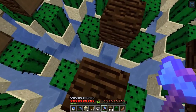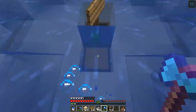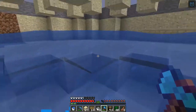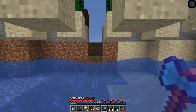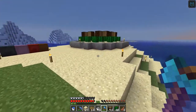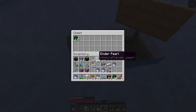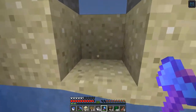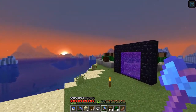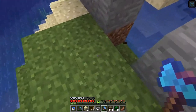Everything is set up now — you can see it all flowing in here. We're already doing pretty well, over half a stack in maybe only a couple of minutes of work. Let's go check the other one — that's showing 12 so far. In a short amount of time you're getting about half the output of the planted farm, which works out pretty well. Next I need to start building up the walls and making it look nicer.